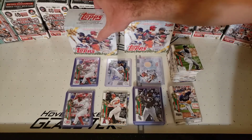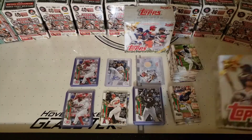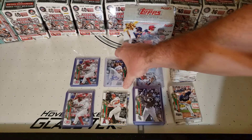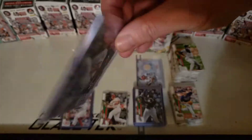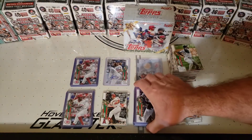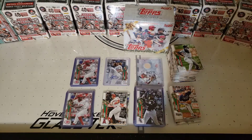Listen up people. We got box number three of four so far. We've done pretty good — we got one relic, which is inevitable in this set, but we did get a great insert. Yeah, we're making out good. We got a whole stack of our top rookies this year right here, that's in this set.